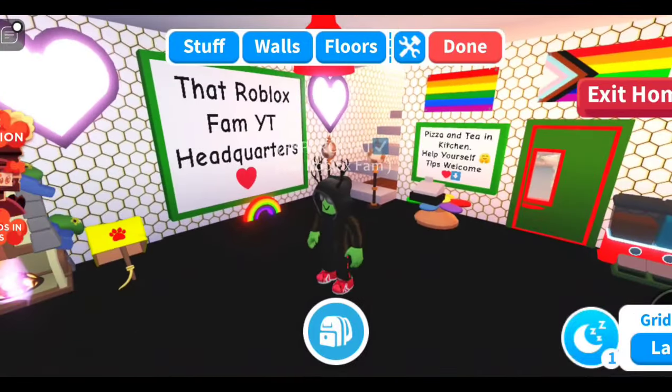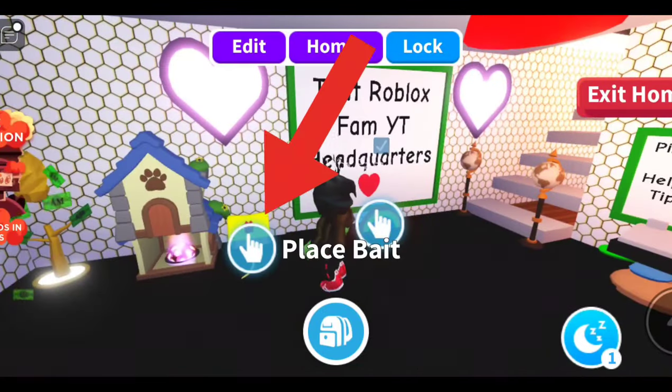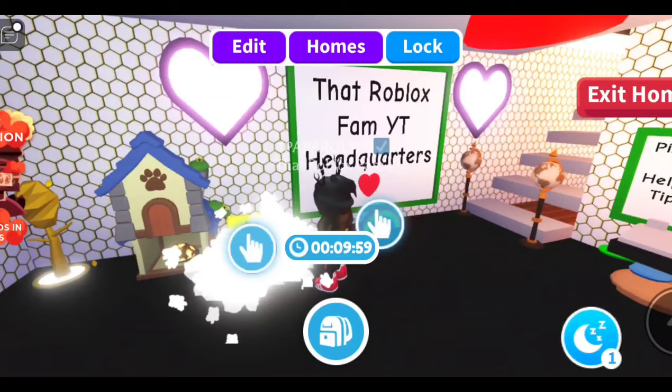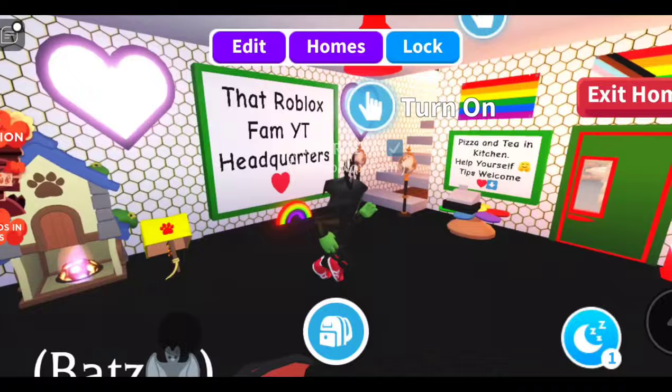Once you have that lure, all you need to do is click on the lure and you'll see Place Bait. You can place your bait and you will have the bait that we have just gotten in the new game. You will also see that there is another bait there — it is a cookie.